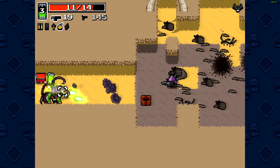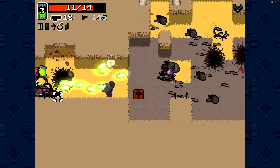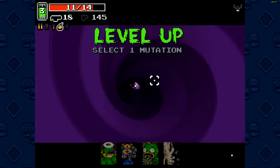Each gun has its own ammo type — shotguns have shells, bows have arrows, and the grenade launcher has grenades of course.